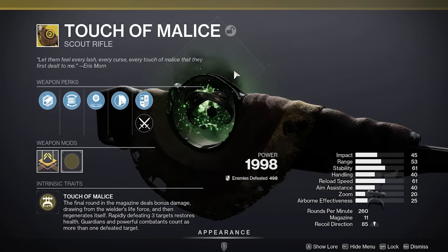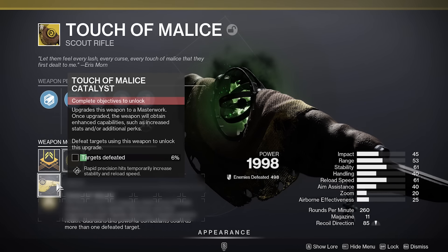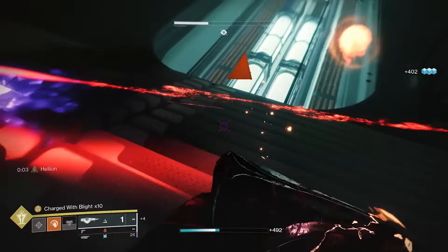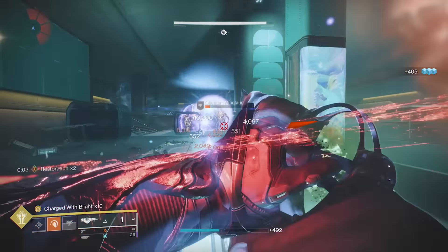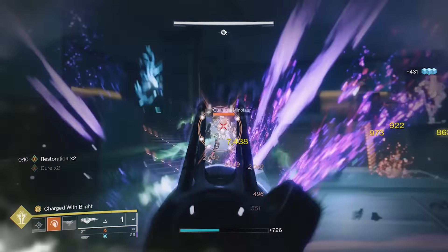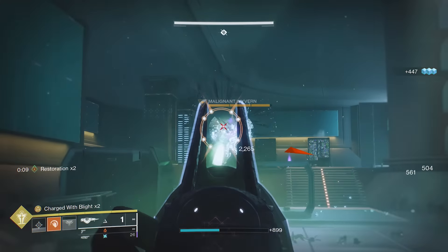The final exotic weapon we'll mention today is the Touch of Malice. This is a kinetic scout rifle, but the taken blight that this raid exotic charges up emits blinding effects to any target caught within its path. With scout rifles getting the nod towards barrier champions, Touch of Malice will be a great exotic to build around. You just need to be sure to provide yourself with plenty of health restoration.